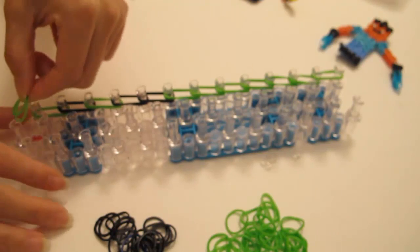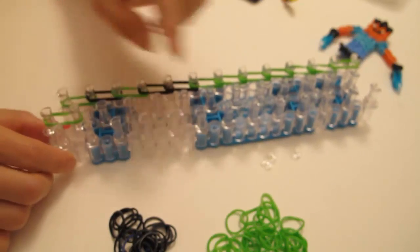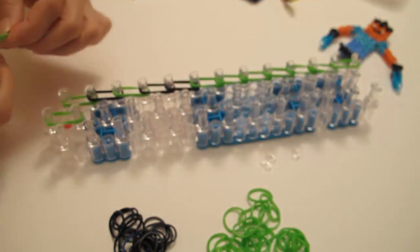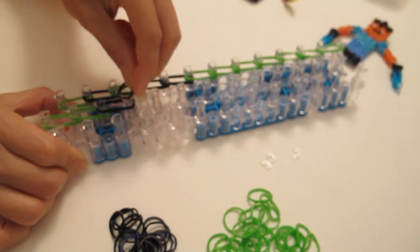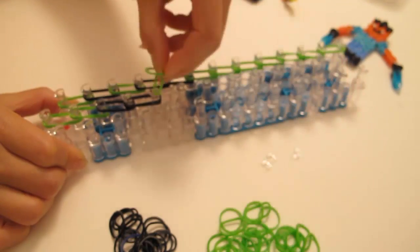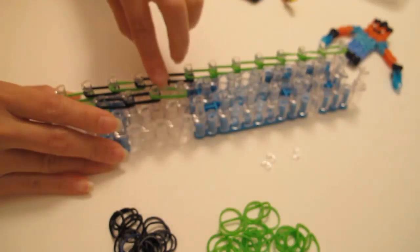Next, we're going to do the centers, placing two double greens from first to second. The next ones are greens, greens. And then double black, double black, double black — two blacks on this one. And then green after this until the end of the rows.